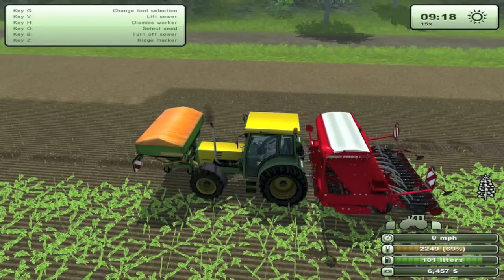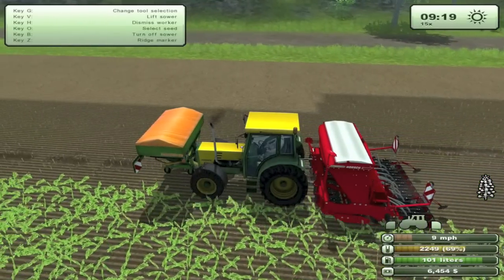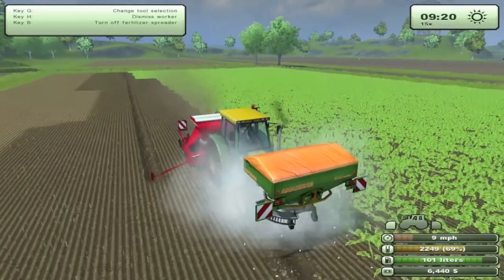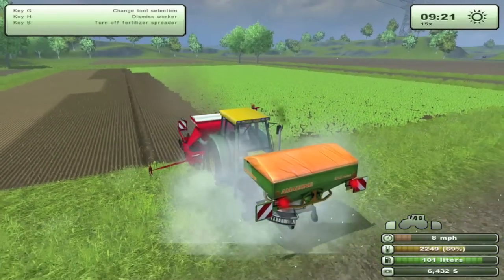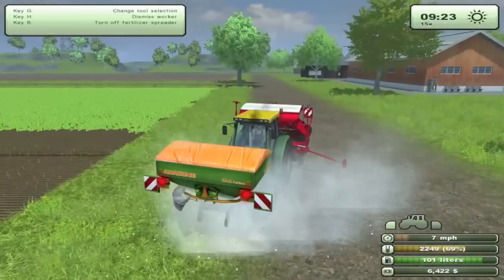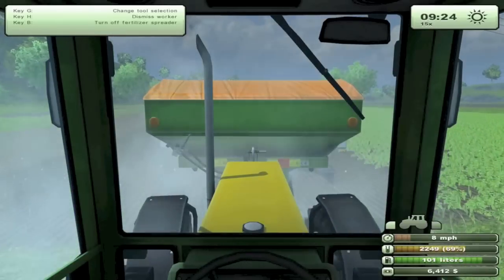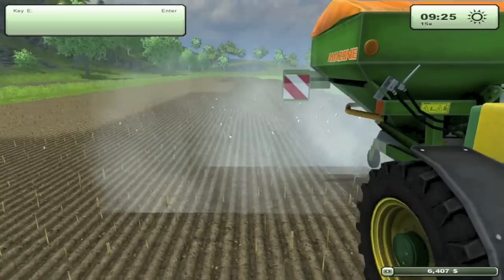Ridge marker Z, H — there you go. Now that you've got the ridge marker on the right side, I'm going to turn you back on. I don't know exactly why you stopped, but for some reason you're now growing in patches again — so that's good to see. Nothing like drilling in patches, and nothing like not being able to see out of the tractor. I feel bad for Jerell, but it looks like he can do his job pretty well, so I'll just let him be.